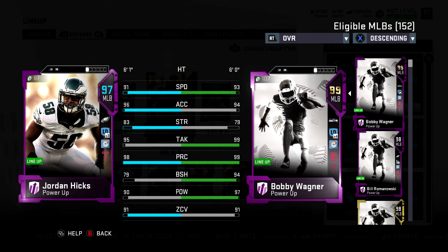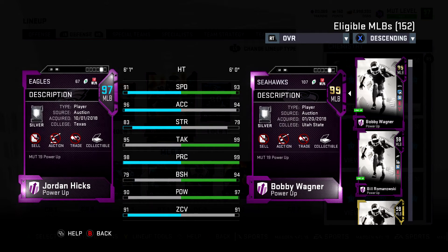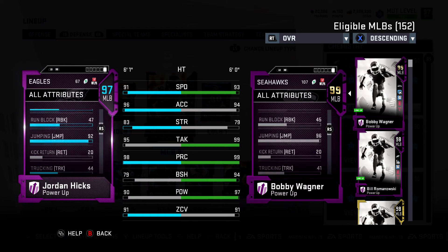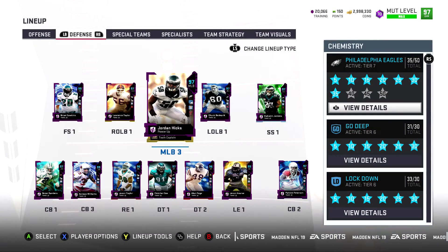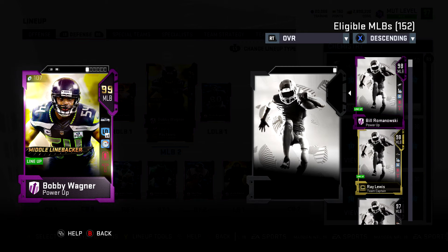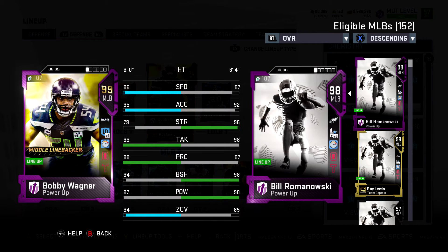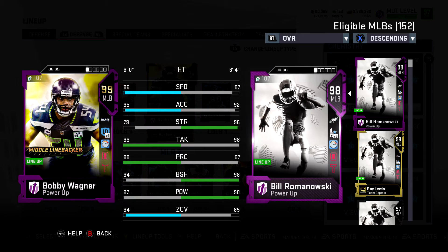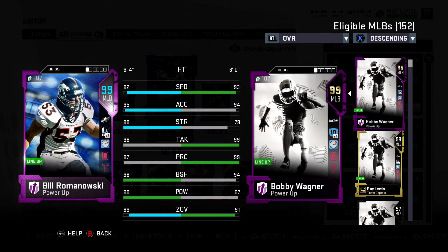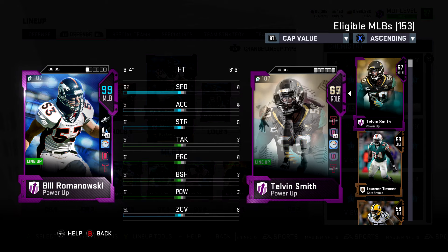Jordan Hicks — when this card came out he was even better than Chauncey, but still great: 91 zone, 96 acceleration, 91 speed, 98 play recognition, 91 agility, 83 catching, 92 jumping. Really good coverage linebacker. If I'm playing pass-heavy teams I get him in with Bobby Wagner. Bobby Wagner — a lot of people have him. I run Out of My Way and Tip Drill on him. 96 speed, 94 zone — I can blitz him or put him in coverage, he's good at everything.